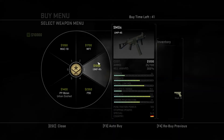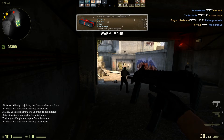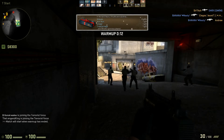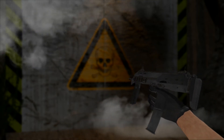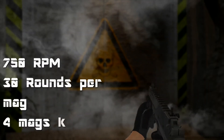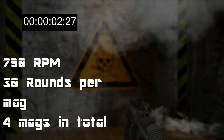In Counter-Strike: Global Offensive, the MP7 is available for both teams and can be purchased in the submachine gun section for $1700, making it the most expensive submachine gun that still gives a $600 kill reward. It fires at 750 rounds per minute and comes with four 30-round magazines, which can be reloaded in 3.15 seconds.